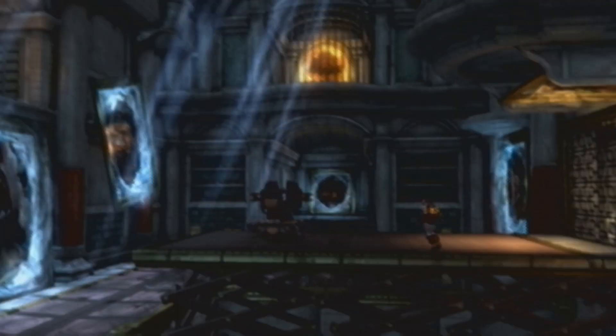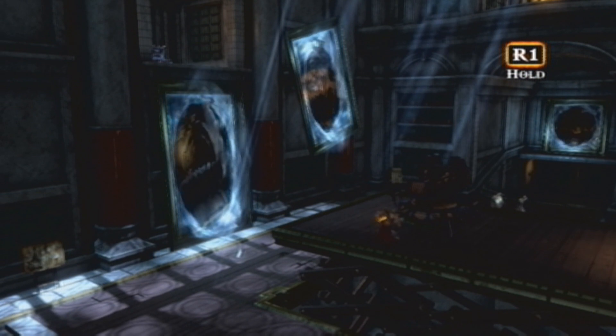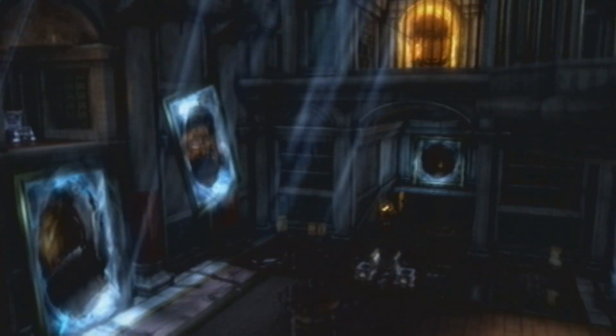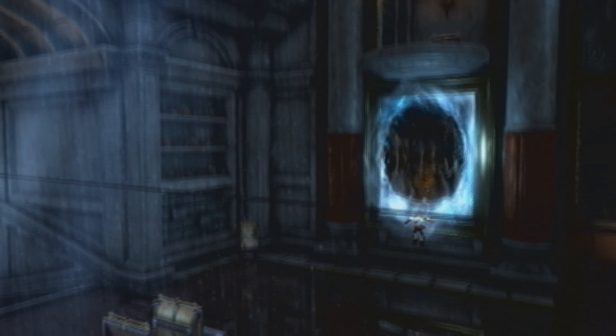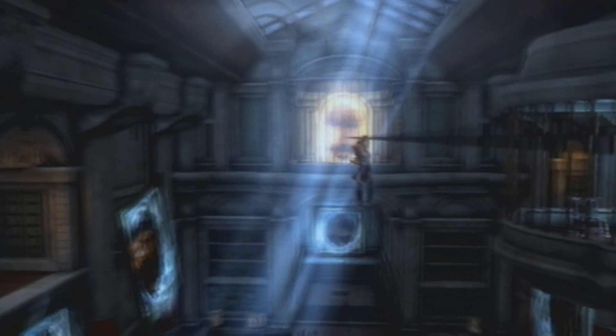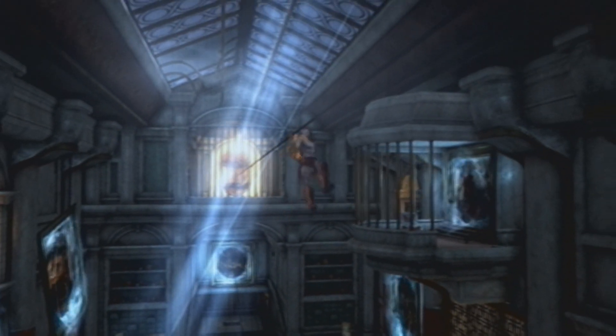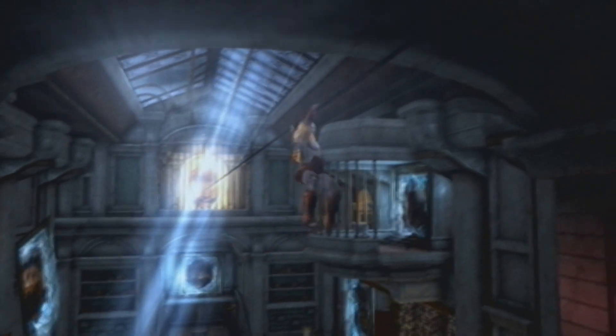Just raise it to the second floor again and we'll get this last part over with in this room. Shoot it through there and it'll come up on the second floor right above. Now you have to go through this portal and grab it again — it's kind of tricky. Go across and you'll arrive at four red chests.